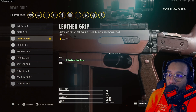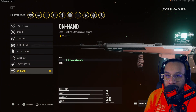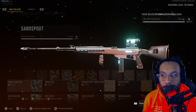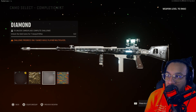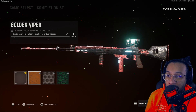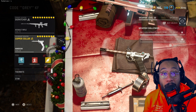The ammo type is Hollow Point. The rear grip is the Leather Grip, which increases ADS. The proficiency is Quick Scope and the kit is On Hand. For camos on this blueprint, there's Gold, Diamond, and Atomic — that looks pretty cool. For zombies completionist camos there's Golden Viper, Plague Diamond, and Dark Aether.